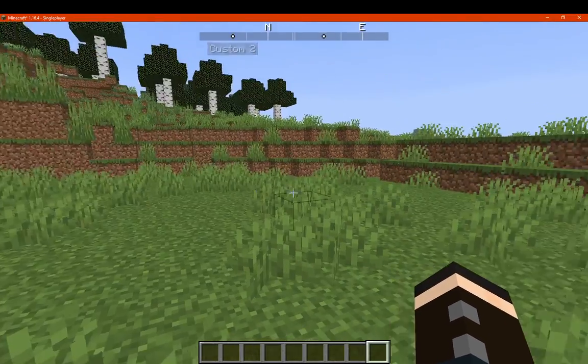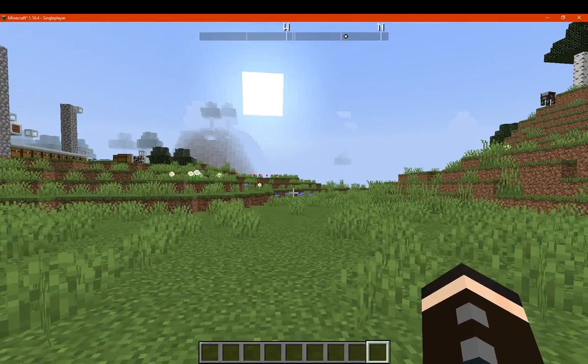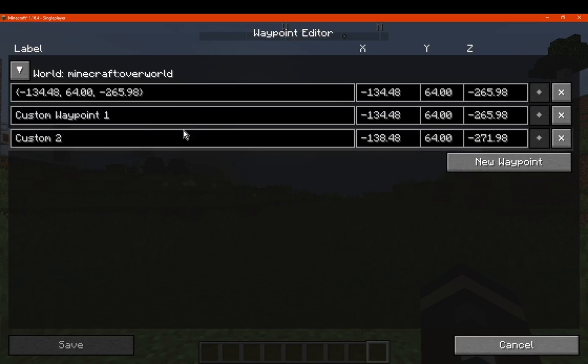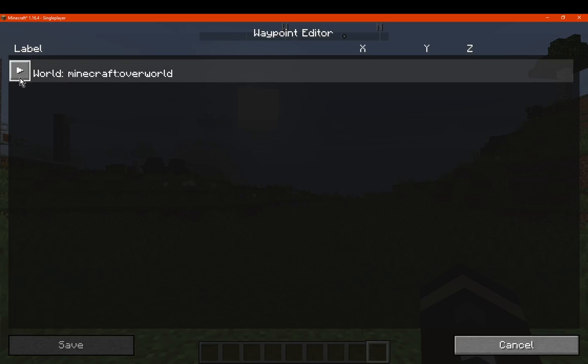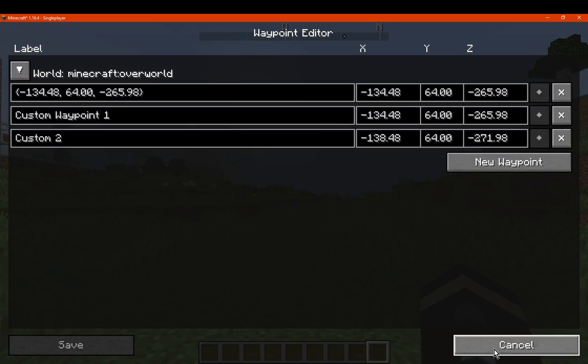After saving, you can see custom 1 and custom 2 are now displayed on the compass. You can go in and edit whatever you want. It looks like it might be auto-focusing on the first one only — so that's not the home waypoint, which is interesting. You also get the ability to toggle which waypoints you see with a button.